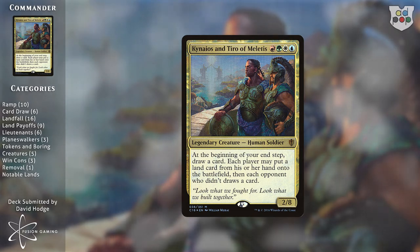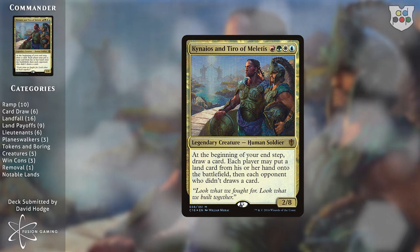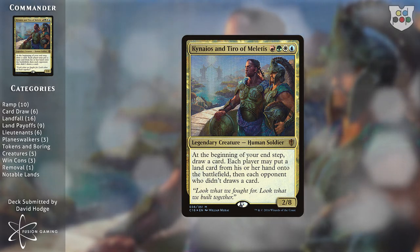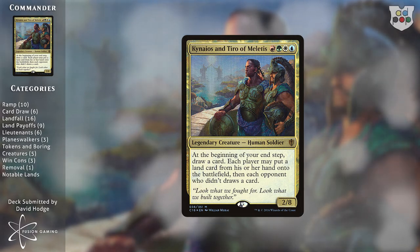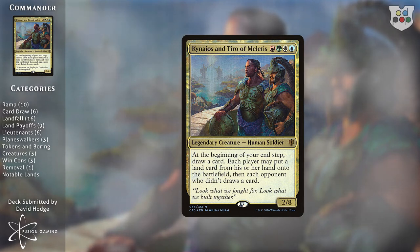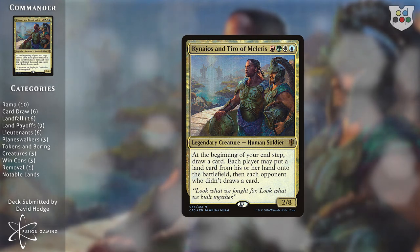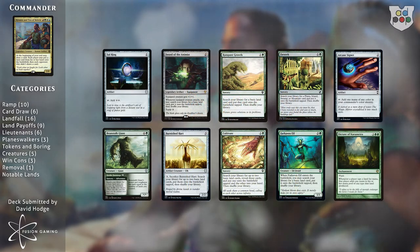Like all decks in this theoretical meta David is building, this deck has a main win con - lands and landfall - a backup win con of playing out your commander then a suite of lieutenants, and a final alternate win con of X spells, Helix Pinnacle, and similar cards. We'll talk about those in a few minutes, but first let's blaze through the ramp and card draw.